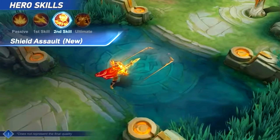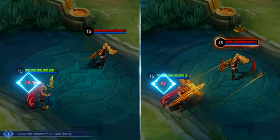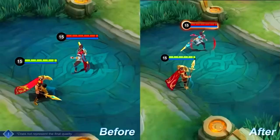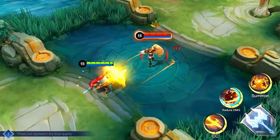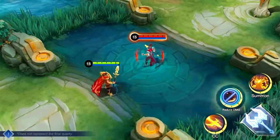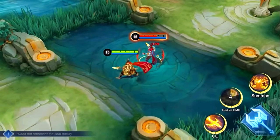Second Skill: Shield Assault. The new Shield Assault provides Minzithar with enhanced damage and damage reduction. Shield Assault deals damage to enemies in an area and slows them. It no longer shields Minzithar or stuns an enemy, but will instead put Minzithar in the Phalanx state, reducing damage taken from the front and enhancing his basic attacks into rapid strikes that deal AoE damage.